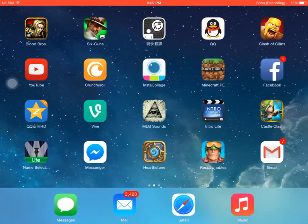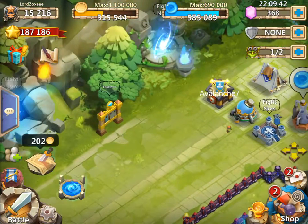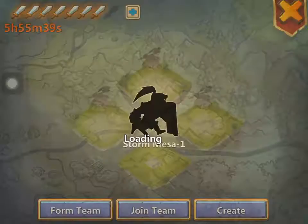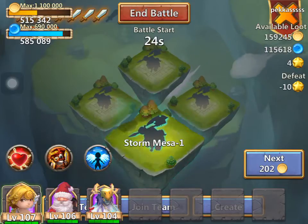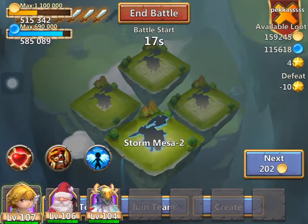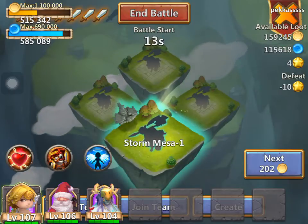Hey guys, I just want to show you an insane glitch. If you press the sword and click them both at the same time — boom! Look at this guys, look at this. I can't move it but whoa, look at this. This is crazy, this is actually really crazy.